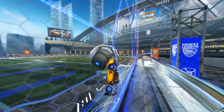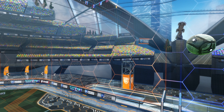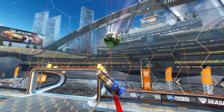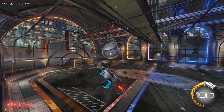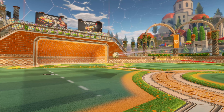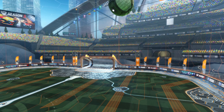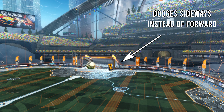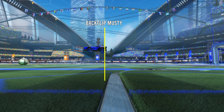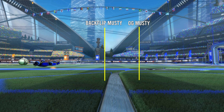The musty flick is characterized by getting an insane amount of power with the backflip dodge. This is possible by hitting the ball at least twice — once with the back half of the top of your car and again with the front half of the top. If you're more underneath the ball when you flick, the ball will go higher; if you're more towards the center, it will go lower. You don't need two hits for power, but two hits gives the most. It's also very important that you backflip dodge through the center of the ball. The distance from the ball changes depending on where you start your backflip — nose closer to the ceiling means you need to be further away; nose closer to the ground means you need to be closer.